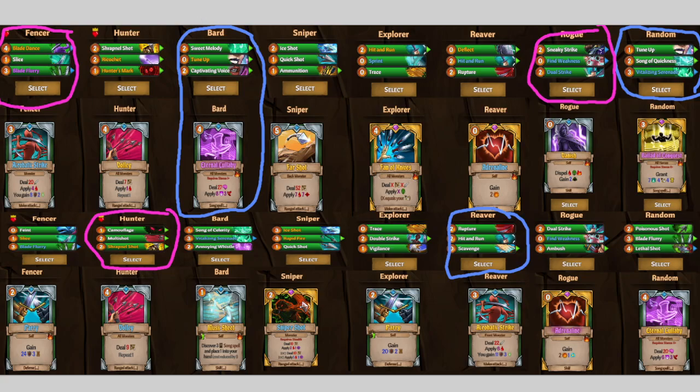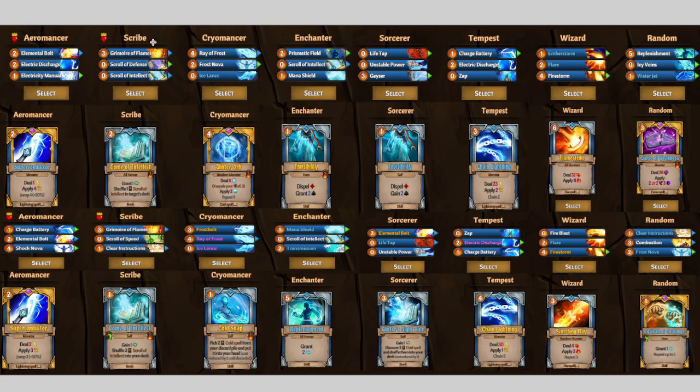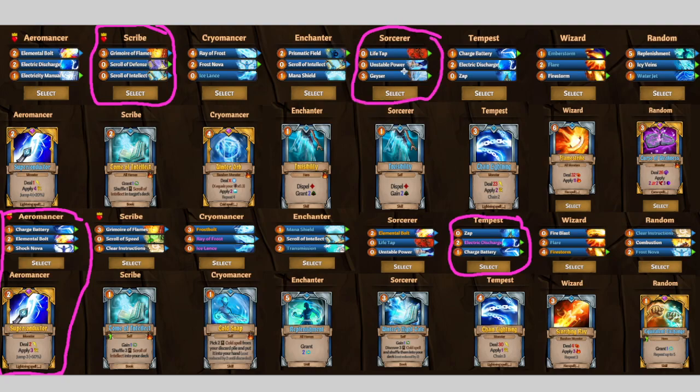For Wilbur, you'll probably want to get a Superconductor — probably the re-rolled one for the Shock Nova and the yellow Superconductor. You usually want blue Superconductors, but I think the Shock Nova is just as important there. For the Tempest, you'll probably want this one for the purple Electric Discharge. For your last pack, the Scribe is a pretty good choice for the Scroll of Intellect, or you can take the Ray of Frost, or go random for the Water Jet. This Sorcerer might be good too — Lifesteal and Unstable Power are great.